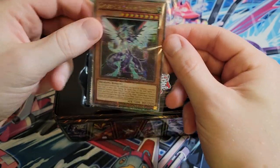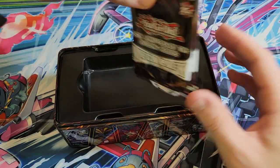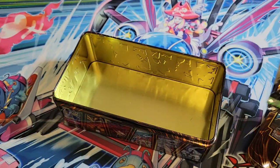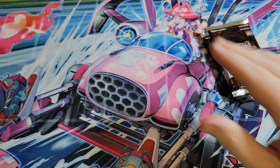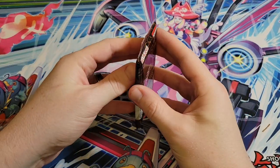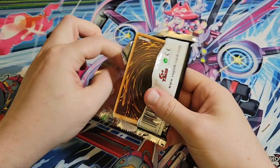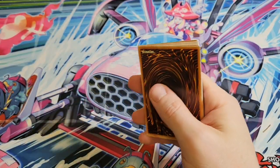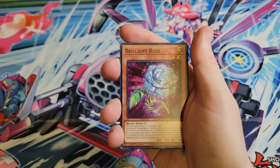We got a good looking promo. Obviously you get the reprints - there's a lot of much needed reprints in this set. The tins are pretty good for storage; I've used them for that plenty of times, but they do take up space. Galaxy Eyes Photon Dragon has one of the best Ghost Rares in my opinion. We'll see what we get and see if any of the good cards we've been holding on to that we didn't sell get killed by reprints here.